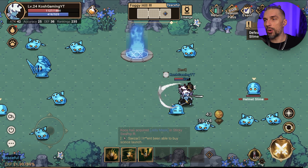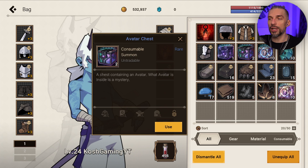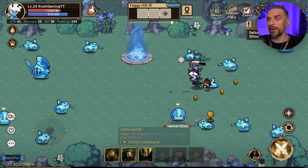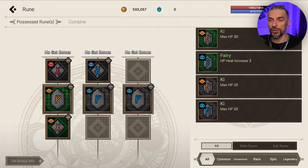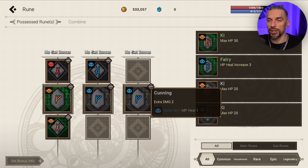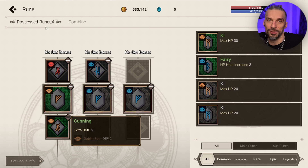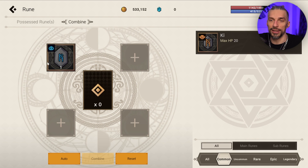Even as a free-to-play player I managed to get to rank 235. I'll also make a more advanced full beginner's guide where I'll open all the boxes for better runes. For runes there are no real beginner mistakes — just go for attack ones for more damage and faster killing. Try to get as many as possible. That combination is good for early game.